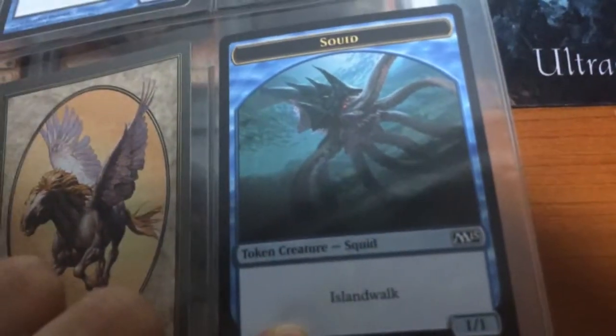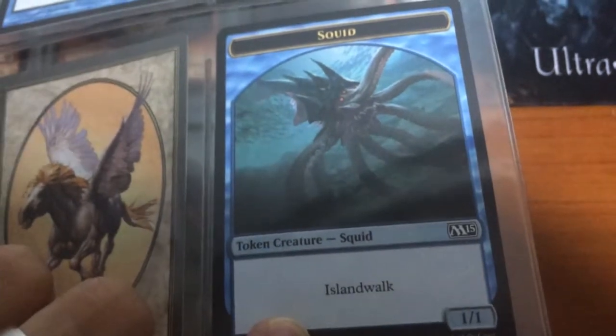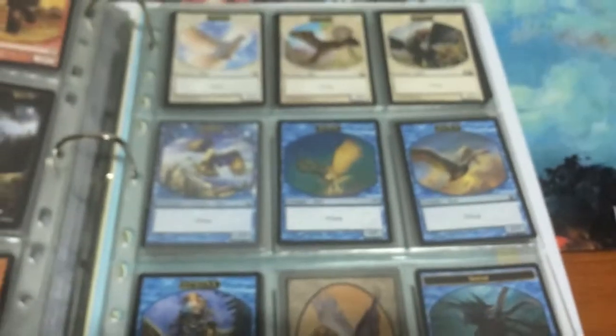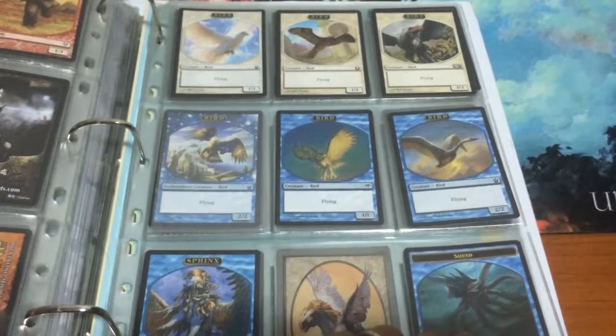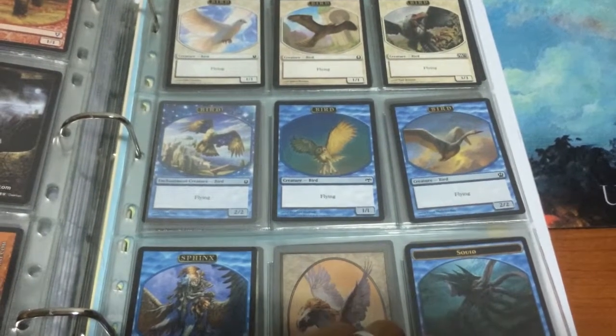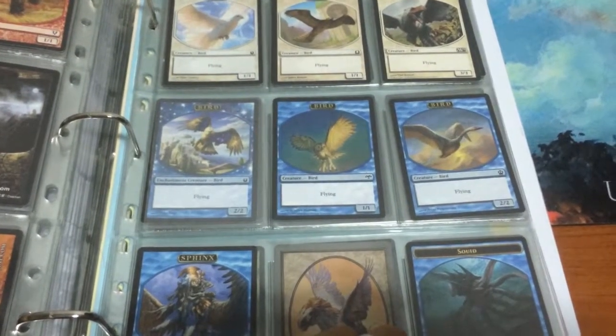And our Squid tokens from M15, from your Chasm Skulker — whatever you want to call it. And that's it for this episode. This is part of my tokens collection, so stay tuned for the next episode. As always on this board channel, please do hit like and subscribe. I'll see you guys next time.